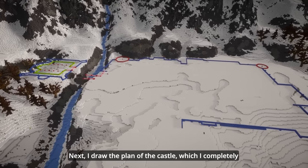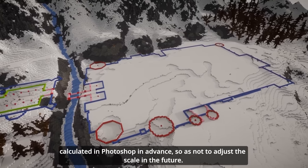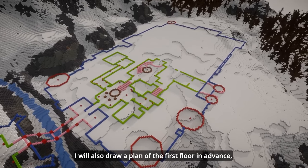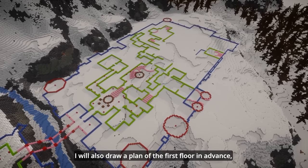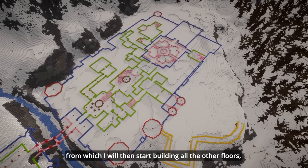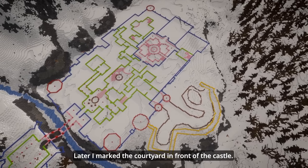Next, I drew the plan of the castle, which I completely calculated in Photoshop in advance, so as not to adjust the scale in the future. I also drew a plan of the first floor in advance, from which I will start building all the other floors, including the attic. Later, I marked the courtyard in front of the castle.